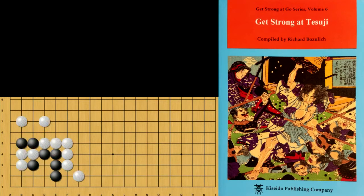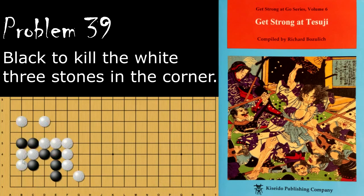Moving on to problem number 39, black wants to capture these three stones. Black's move is here, and if white ataris this, black will give it up and start a squeeze. White captures, black ataris, and now these stones are dead.